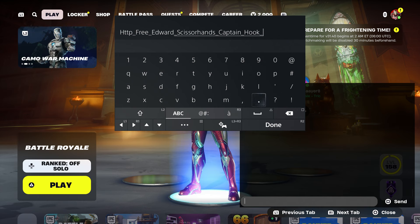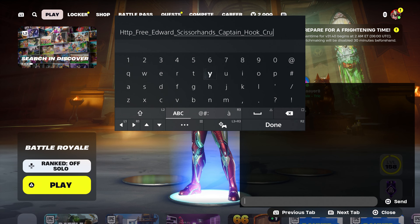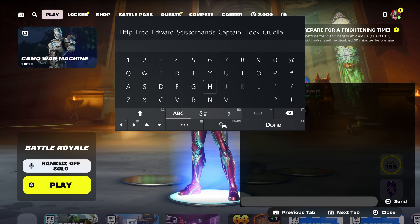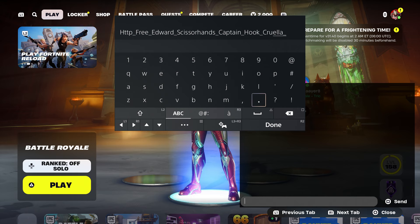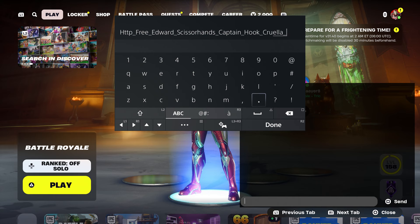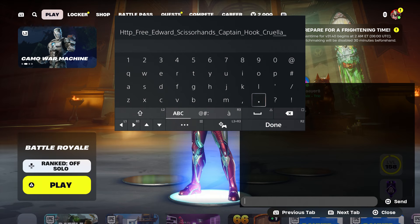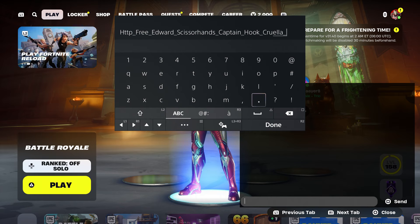Now we're going to add another one, which is definitely going to be this skin. Make sure you just type in her name — you don't have to type in her entire name, just type in her name, just like that. Now at this moment, put underscore. We have multiple skins that you guys are going to put. Make sure that you do it correctly because you don't want it to be gone. I want to make sure that you guys enter it correctly.